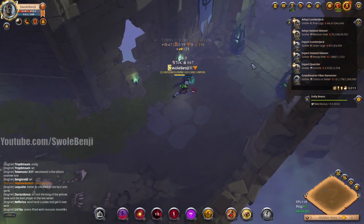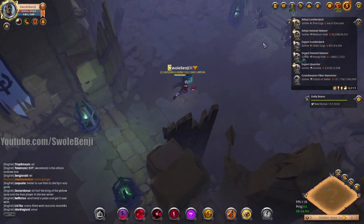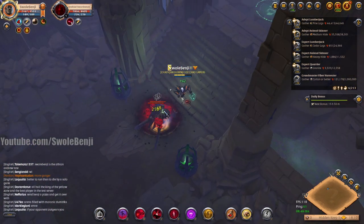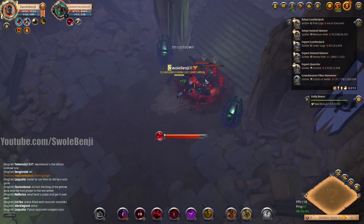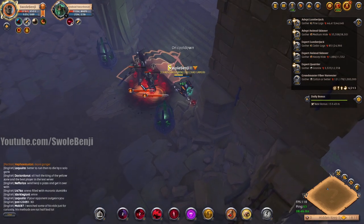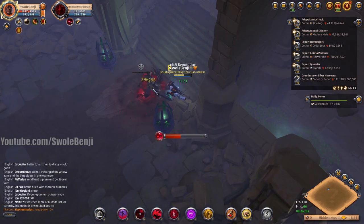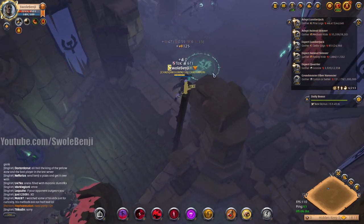We're getting towards the end of the dungeon — there's the boss circle, we're at the end. There are a few bosses in the undead dungeons that are super easy. If it's the ghost, super easy. If it's the lich that shields itself, those are kind of difficult.